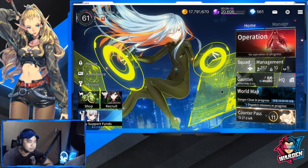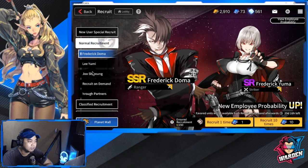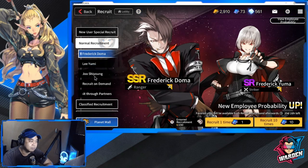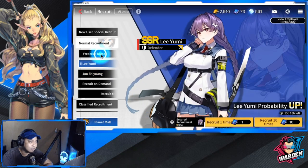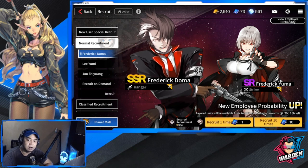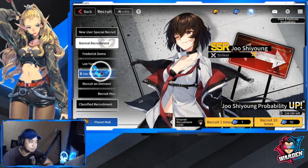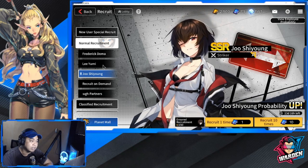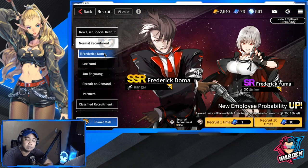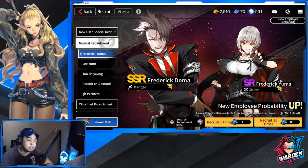Moving on from skins, we also have new recruitment. For normal recruitment, the new banners include Lee Yumi, Frederick Doma, Jushion, and Frederick Yuma. Their pull rates are boosted, so if you missed Jushion or Lee Yumi, now is a great time to pull. Frederick Doma is decent in PvE — not super impressive but worth considering.